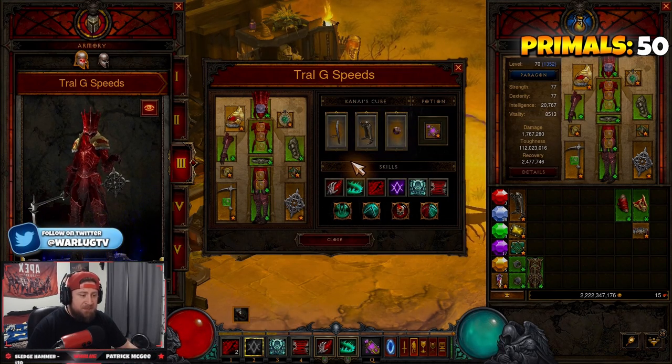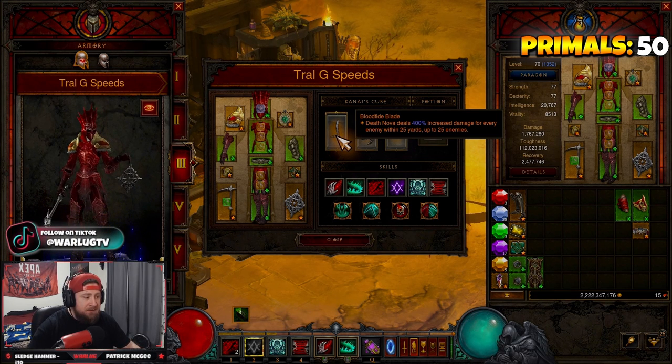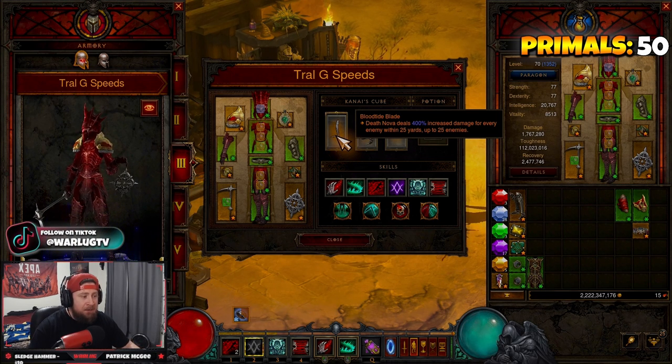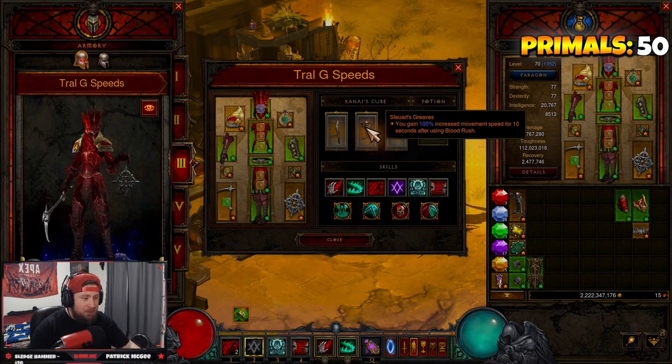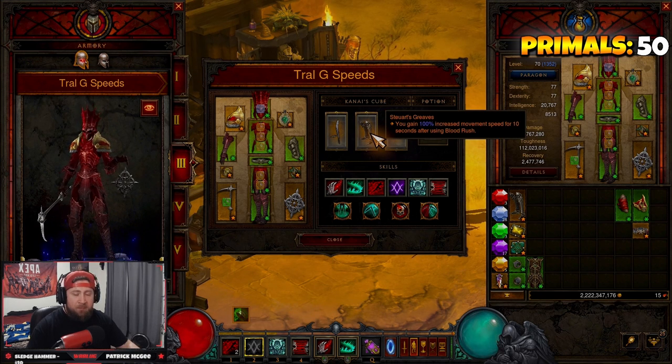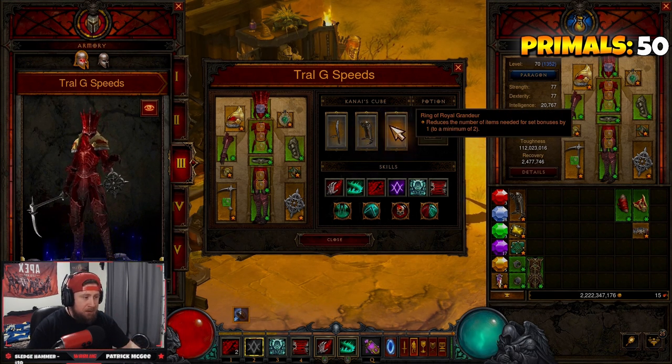This is our speed variant, so in the cube we have Blood Tide Blade — Death Nova deals more damage to each enemy within 25 yards, up to 25 enemies. Steuart's Greaves gives us all of our movement speed so we can dash from one group of mobs to another and destroy everything. Then Ring of Royal Grandeur to pair the two sets together.